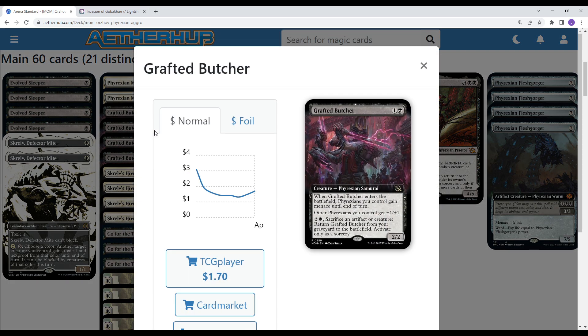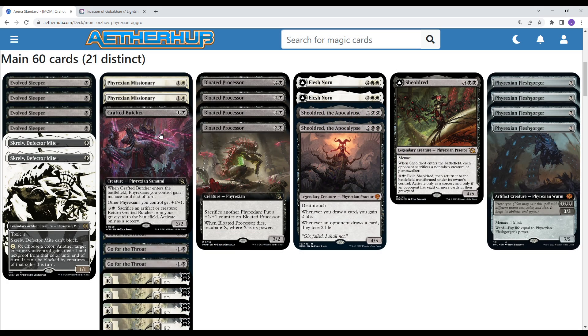Now we're going to look at a new card: Grafted Butcher. It's a two-mana 2/2. When it enters the battlefield, Phyrexians you control gain Menace until end of turn, meaning they cannot be blocked by a single creature — they have to be blocked by two or more. Other Phyrexians you control also get +1/+1, so it's a lord for all your creatures. Later in the game, you can sacrifice an artifact or creature for four mana and return it from the graveyard to the battlefield at sorcery speed, giving Menace again and the lord effect.